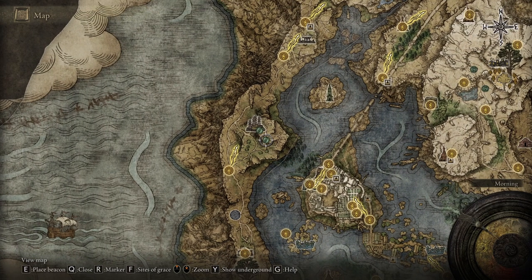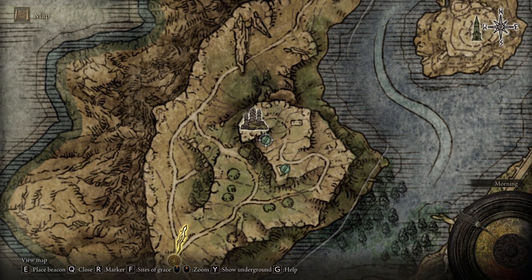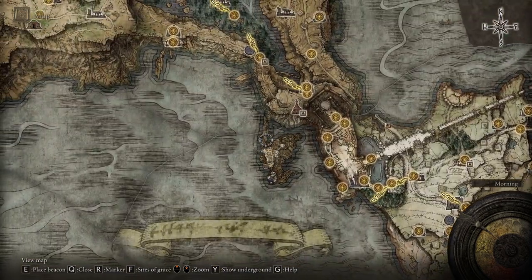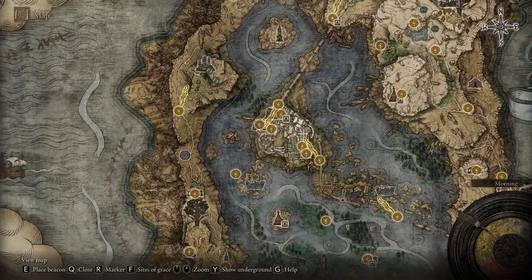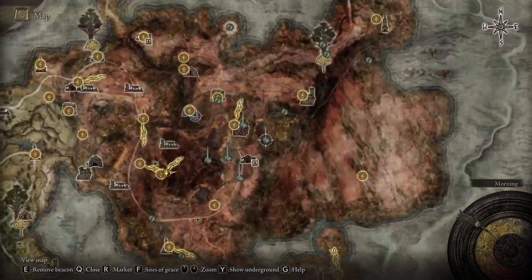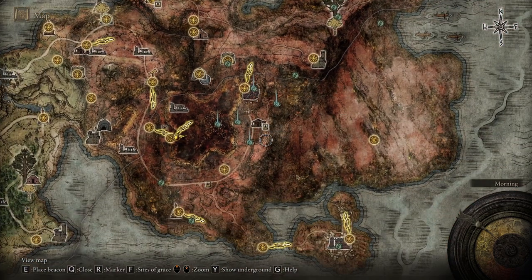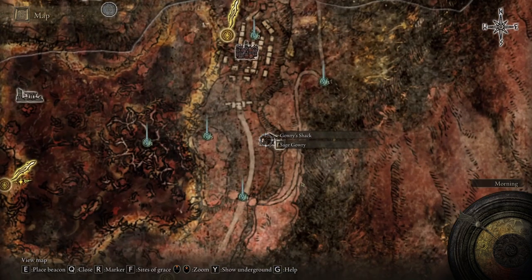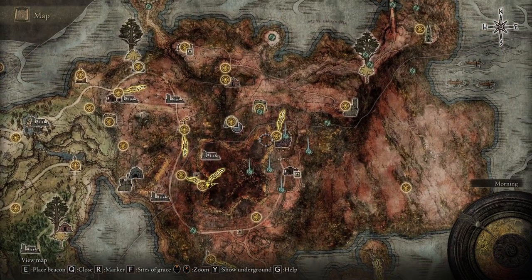In this video, we are going to figure out what we're going to do with these bell fries — the four bell fries. I already found a key that led us all the way back to the starting area of the game, and there are two remaining keys. One of them I think was in the Academy of Raya Lucaria, and someone told me the other should be somewhere in the Town of Sorcery. This sage also asked me to retrieve something from the swamp, and we're going to find that as well.